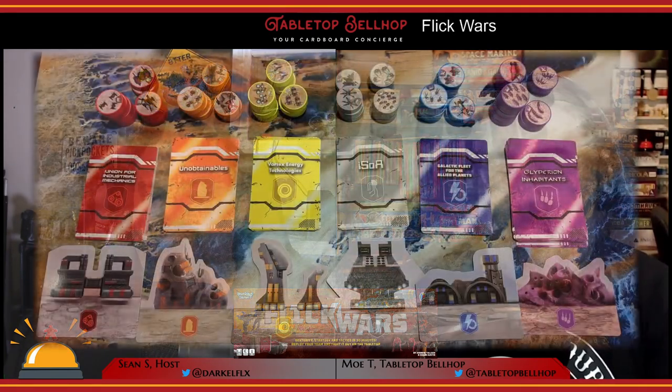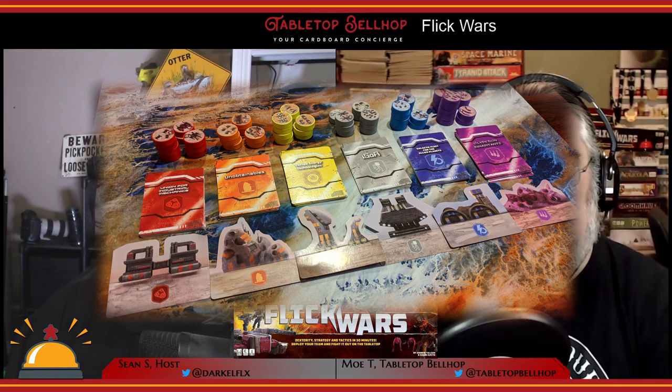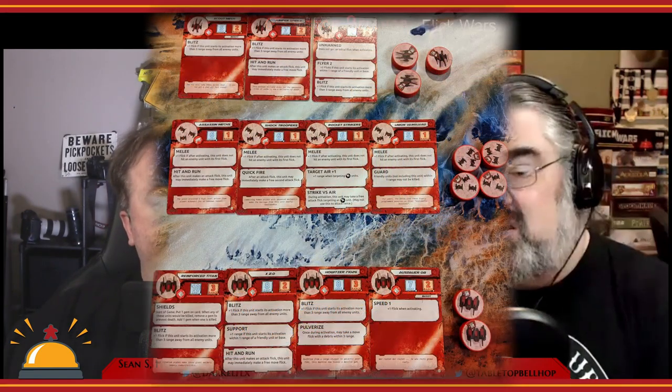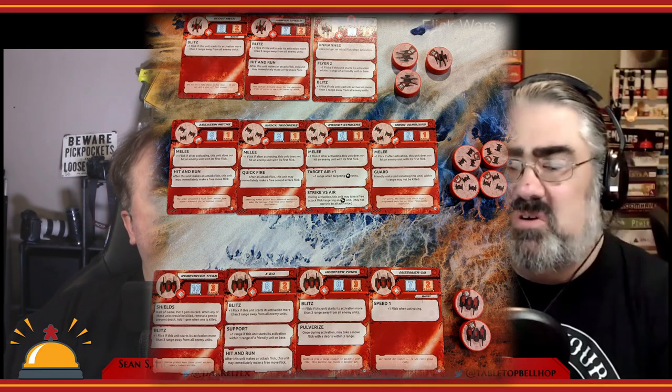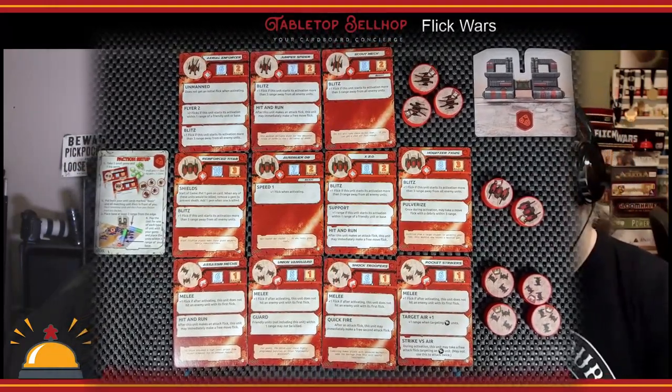To start a game of Flick Wars, you pick a faction — there are six different factions, all unique and asymmetric. You'll have a different number of units with at least three different unit types; some armies have four. As a quick example, the purple faction are your StarCraft Zerg — lots of low-cost units that are quick to deploy but have very short attack ranges — whereas the red faction are big massive mechs that are very expensive but move quickly and have long range. Each deck has multiple unit-type cards and you pick one card to represent each unit type, giving you the unit cost, attack range, and any special abilities. Every deck also includes two basic cards for first-time players — low-cost, simple, no special abilities.